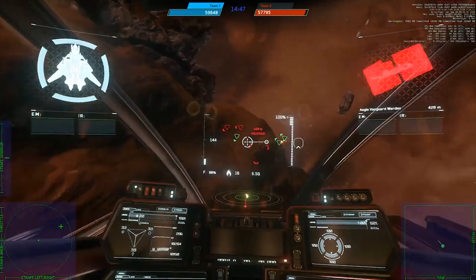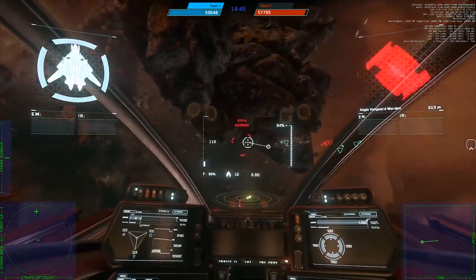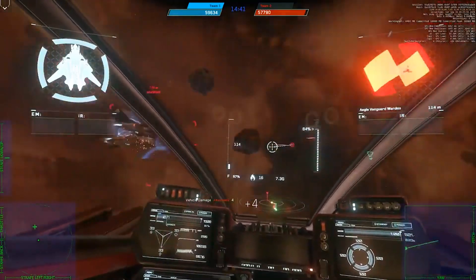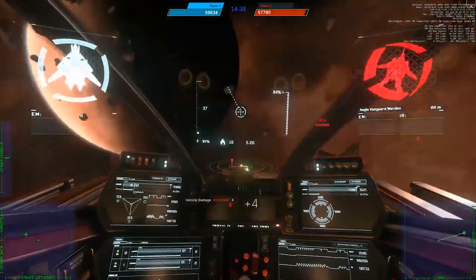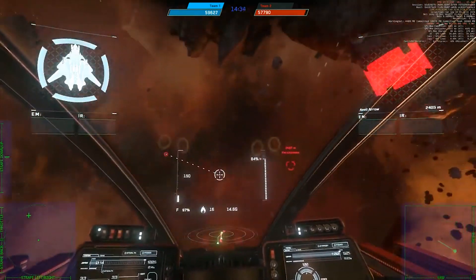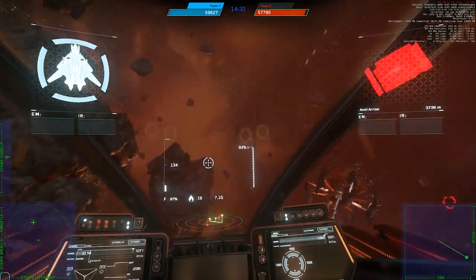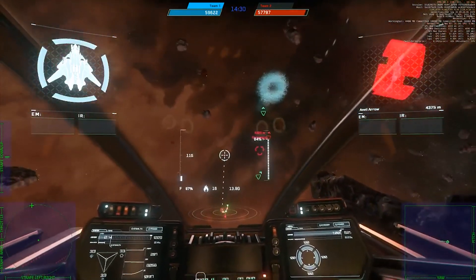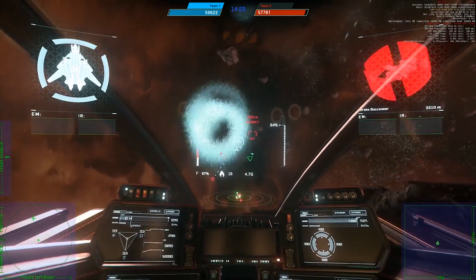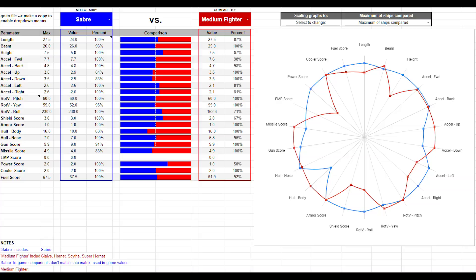Fighters are designed to destroy, disrupt, degrade, disable, or distract other ships. Medium fighters are intended to accomplish this by balancing maneuverability with firepower and durability. The Saber's advertised advantage over other medium fighters — its stealth capabilities — is not yet reflected in the game, and we know little about how those capabilities will be used directly in combat. So we have to evaluate the Saber from a pure, symmetric combat perspective.